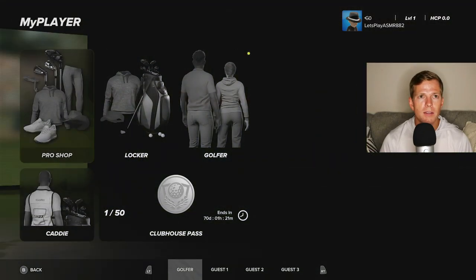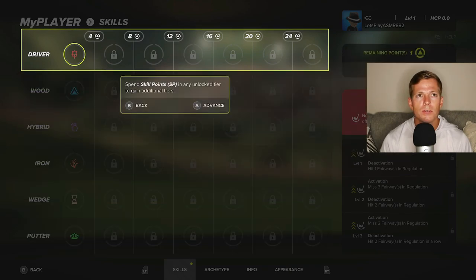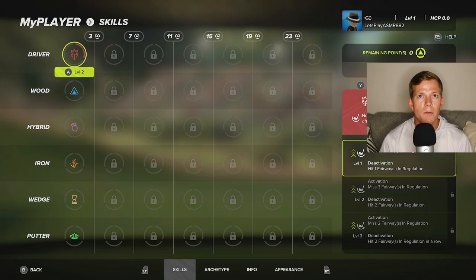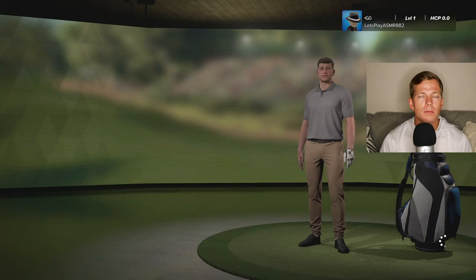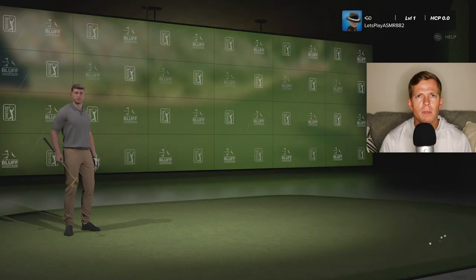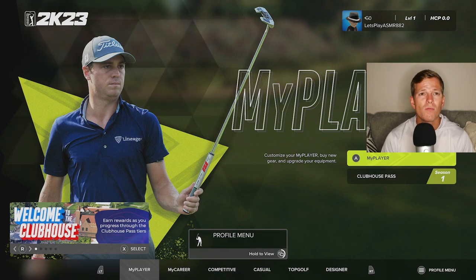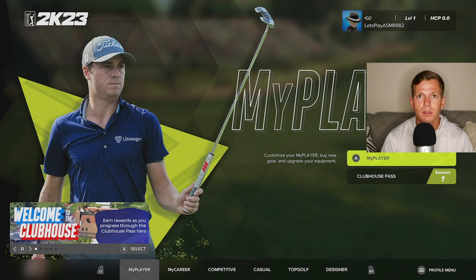Kind of weird — do you get to edit your guy at all? So there's skill points now. Interesting, a little bit different here. I don't know if you can take back the skill points. Does my guy have to look like that? It doesn't even look like my guy from the last one. It seems like they just give everyone the same default look, which is interesting.